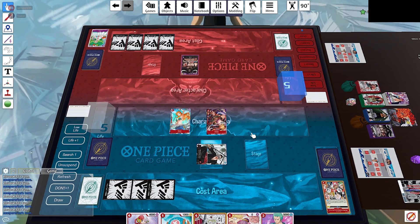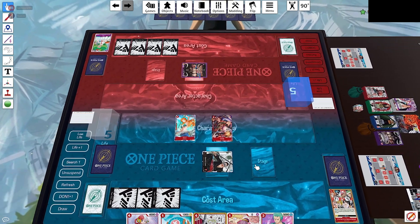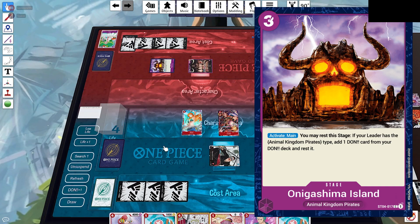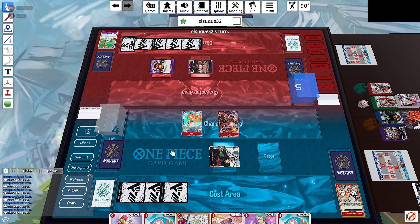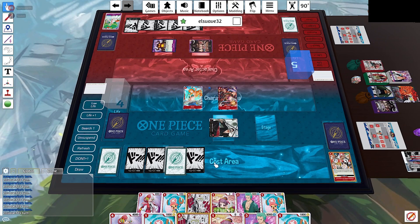Opponent starts his turn with 4 Dawn. He swings in first, so we draw — now we have 2 Choppers in hand. He goes ahead and plays Onigashima for 3, so now he's starting to ramp up. This is where things are going to start getting dangerous and we want to apply as much pressure as possible.